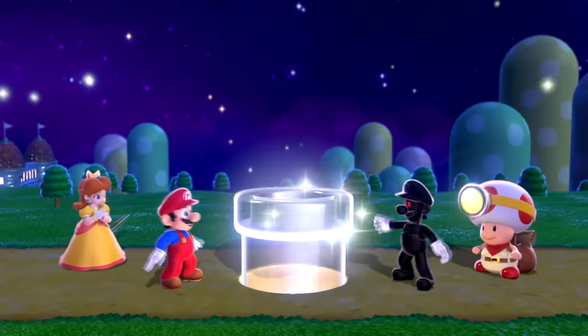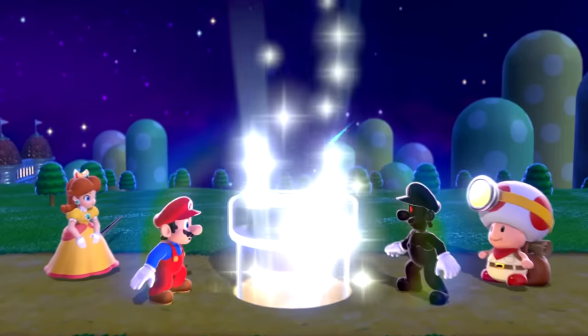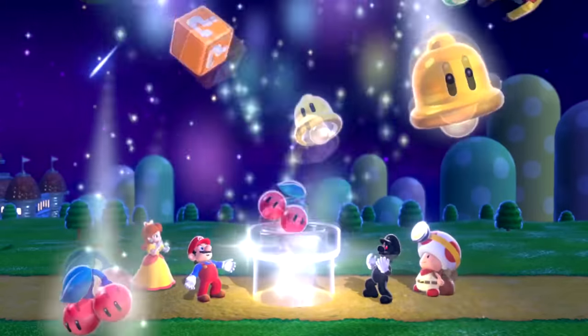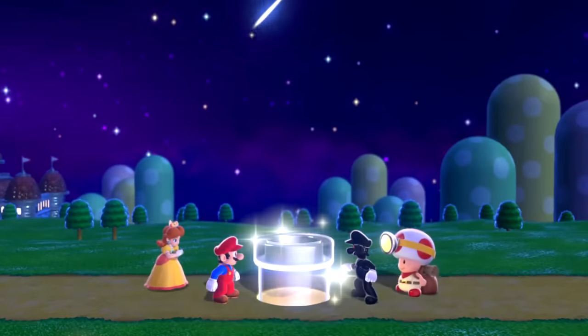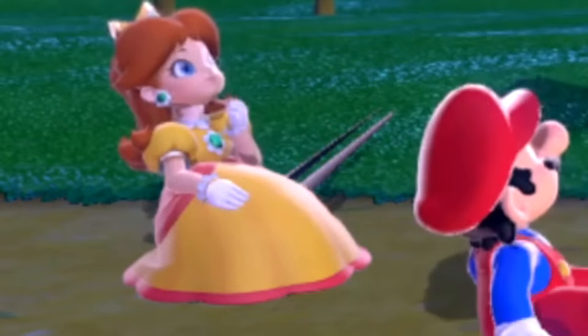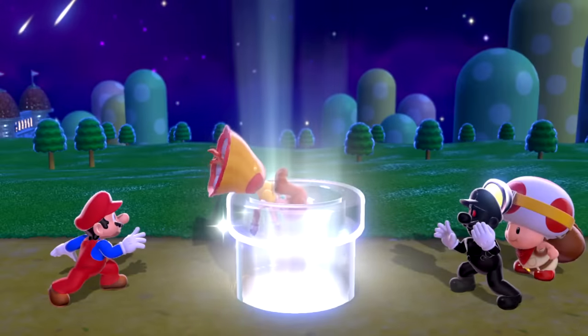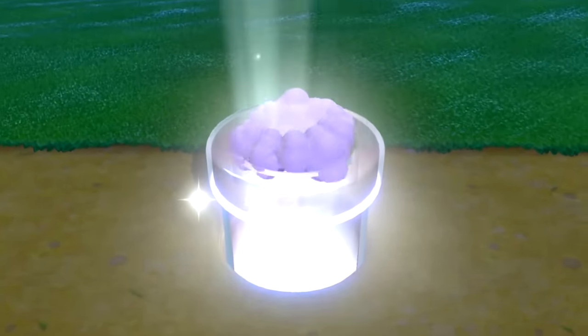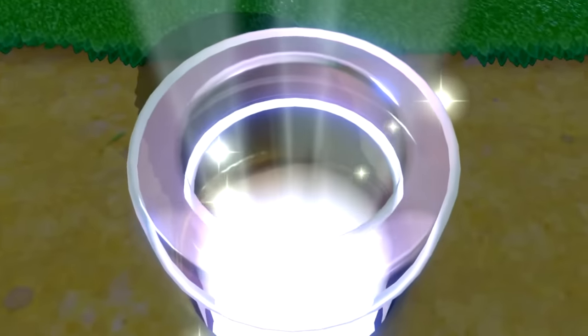They can still build this pipe pretty normally, nice. We have Daisy clapping in the background there. The giant Captain Toad just looks a bit out of place — this is funny, I really like this. Something's up with Daisy here to the side. Daisy goes in first, Mario jumps in after, giant Captain Toad after, and Shadow Luigi. It's kind of funny to see Shadow Luigi helping these guys out.